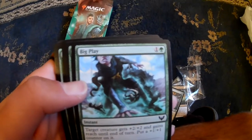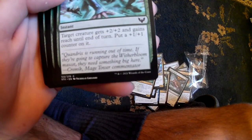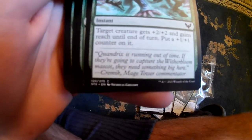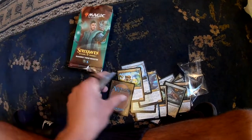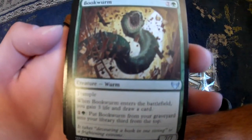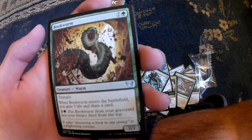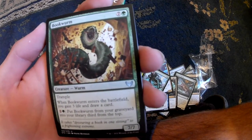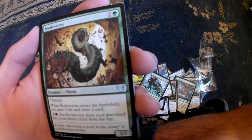Big play. Dark Reacher gets plus 2 plus 2 and gains reach. This next one is called Bookworm. I like it. Cost of 8. When it enters the battlefield, gain 3 life and draw a card. Pay 3 - put Bookworm from your graveyard on your library 3rd from the top.